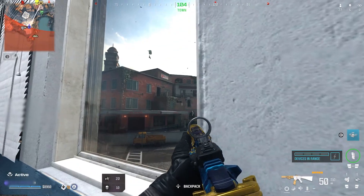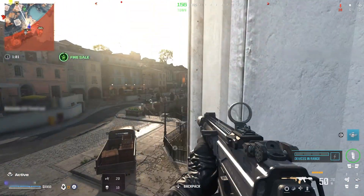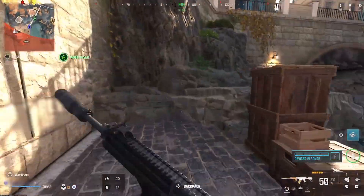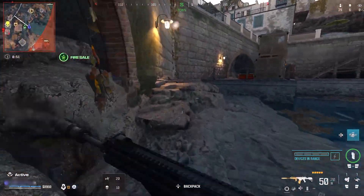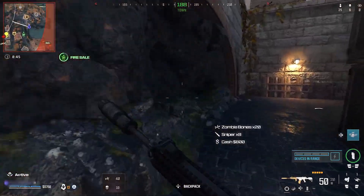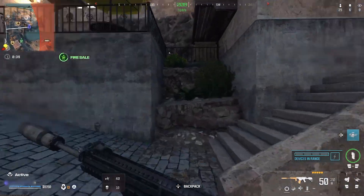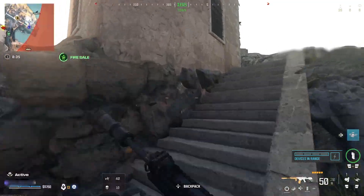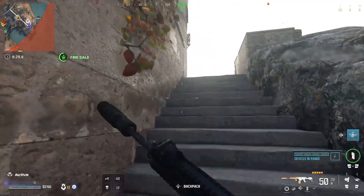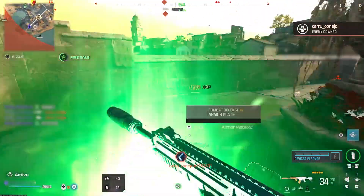Hostile Guardian is active. Fire sale active — buy station prices have been reduced. There are 24 enemies active. Kill them all. Let's go!